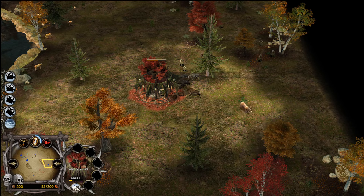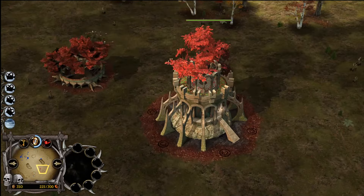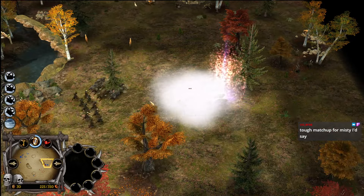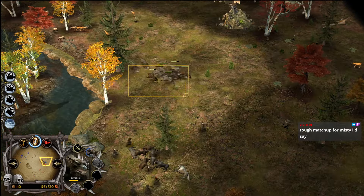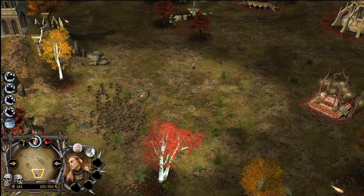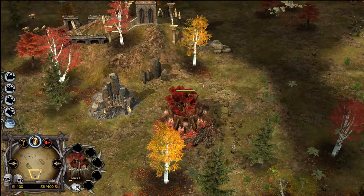Interesting — Excelsior doing early vineyards, a little bit different. Very greedy economy start here for Excelsior. We see the forward tunnel dropping right over here on the bottom for Vacatel. Vacatel almost losing both warg packs right there — not a good look, very tricky. But Vacatel got the builder XD — very nice.